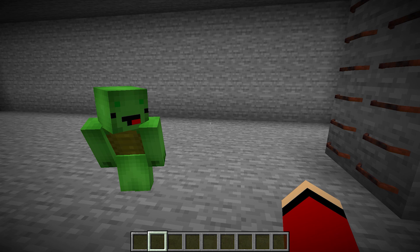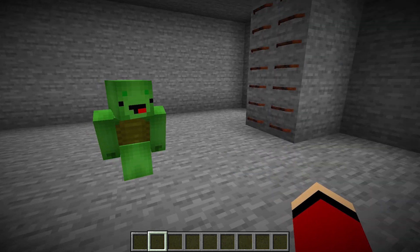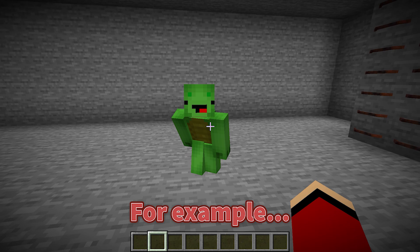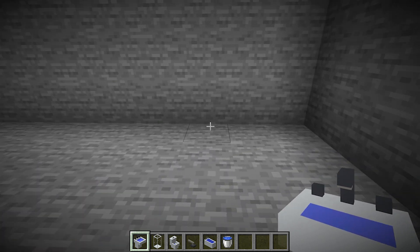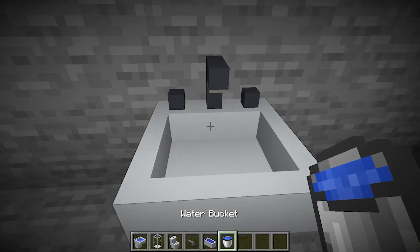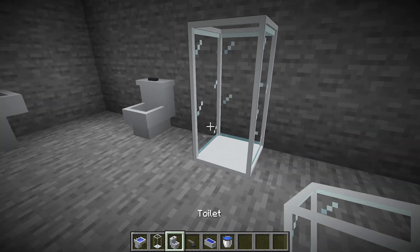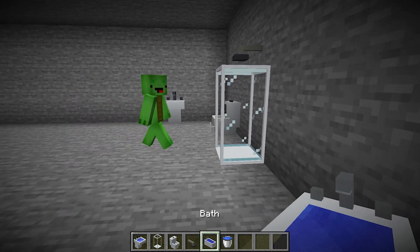Check out how good this place looks! History's most powerful tornado is supposed to last an entire month, and since we won't be able to go outside, we need to design our shelter with everything we'll possibly need to survive. I'm going to start with one of the essentials — let's build a bathroom. We'd get pretty gross if we couldn't clean up. That should go over here, and how about a toilet? The shower could go over there.